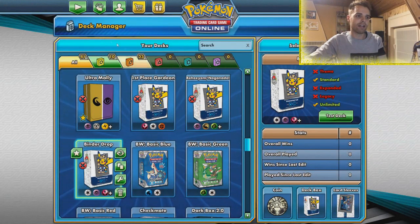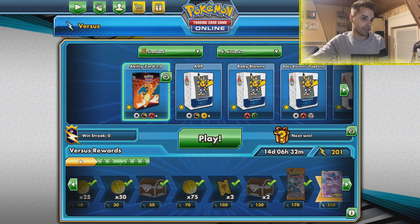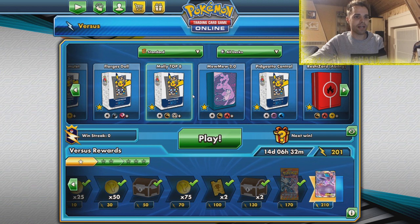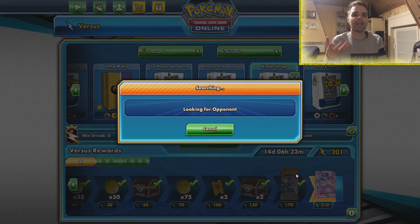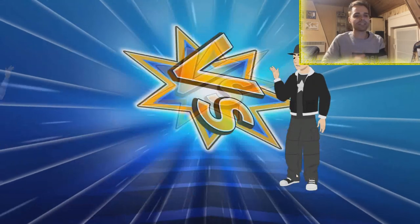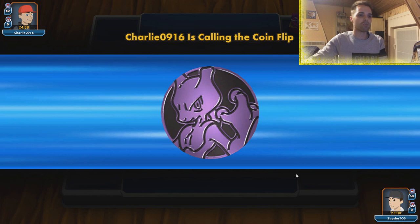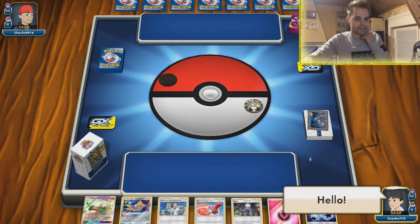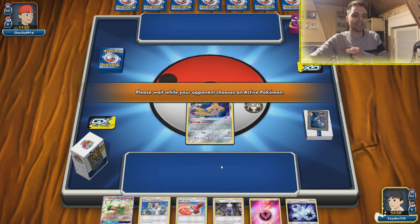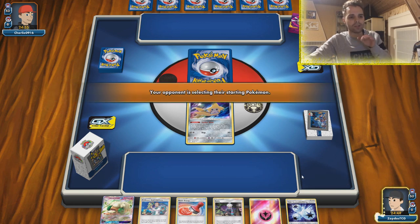There are three Fairy Energies and four Triple Accelerated Energies in here. I'm calling it Binder Drop, as Jacob Chen did — and he actually got 10th place, so it's a very nice way to go about new decks. Checkmate is a very similar archetype using Steven's Resolve and Naganadel GX to draw cards; this time it's Pidgeotto drawing cards in combination with supporter Roxy. Roxy in combination with Koffing and Weezing can draw you a lot of cards — you can even discard Orangaroo, and you draw six cards. That's how good it is. We're probably facing off against Mewtwo.